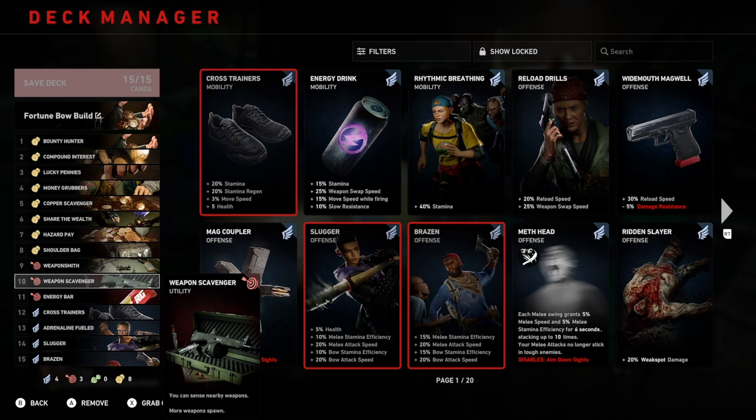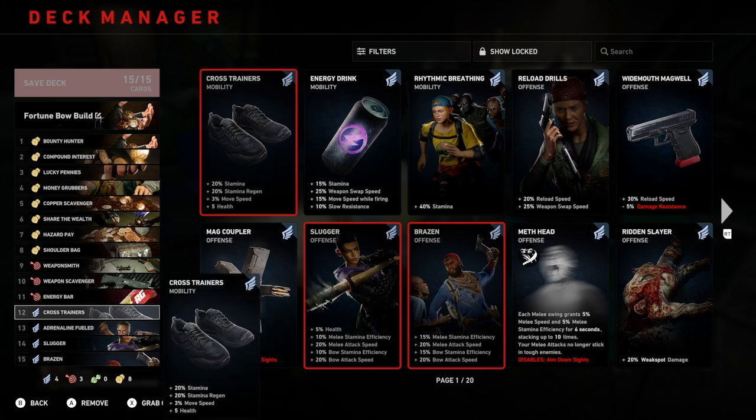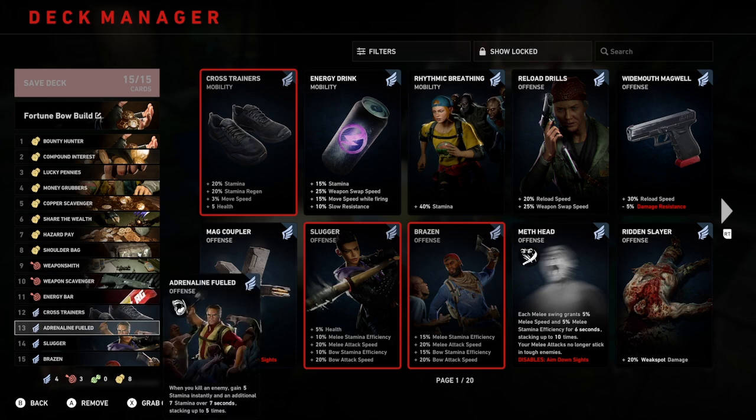We are going to focus more on stamina now — we're kind of done with the fortune and luck aspect of the build. Number eleven is Energy Bar, giving you 30% stamina regeneration and plus 5 health. Number twelve is Cross Trainers: 20% stamina, 20% stamina regen, 3% move speed, and 5 health. Number thirteen is Adrenaline Fueled — when you kill an enemy, you gain 5 stamina instantly and an additional 7 stamina over 7 seconds, stacking up to 5 times. This is a really important card; you have to kill enemies to get the stamina boost, but it will maintain your stamina over the levels.